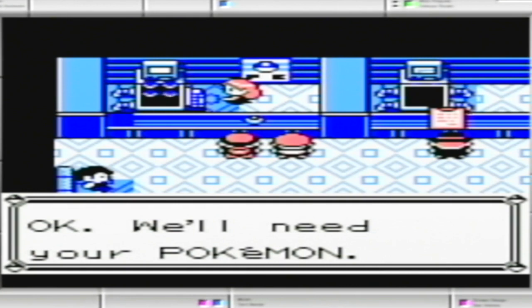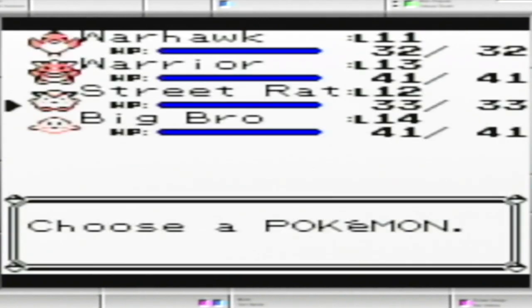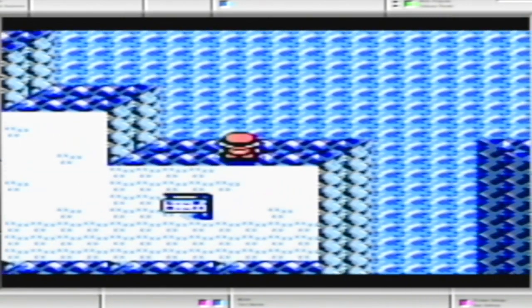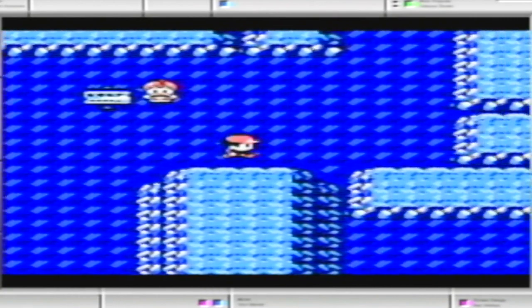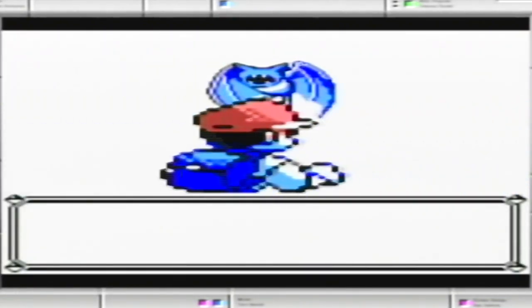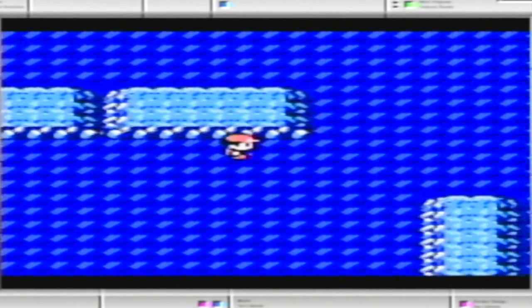Maybe I'll just go with Spearow, or maybe I'll just go with Nidoran. When I get there, I'll decide. I'm trying to think of the strategy I want to use for the one trainer I'm talking about. Well, let's hope I didn't miss any items — I'm pretty sure I didn't. If you think about it, this whole cave is not even that big. It's just a lot of looping around, and then you've got those ladders.